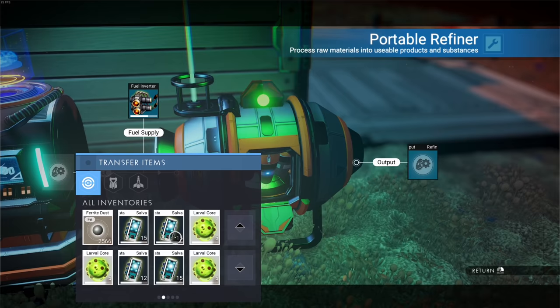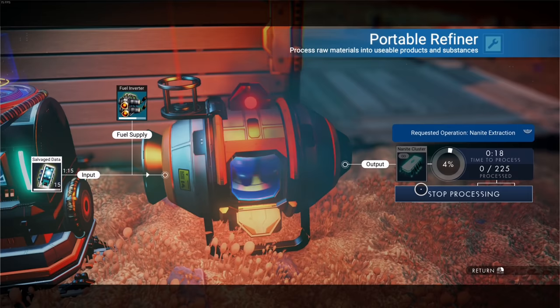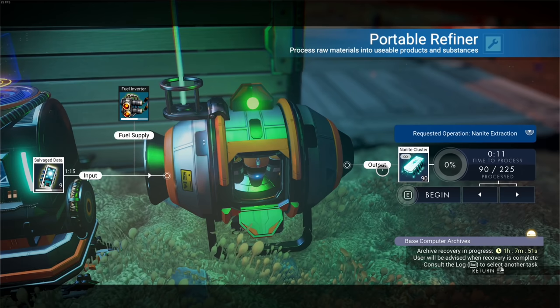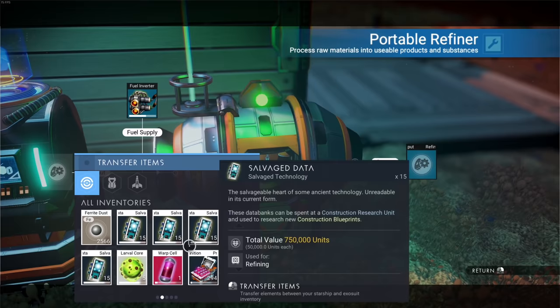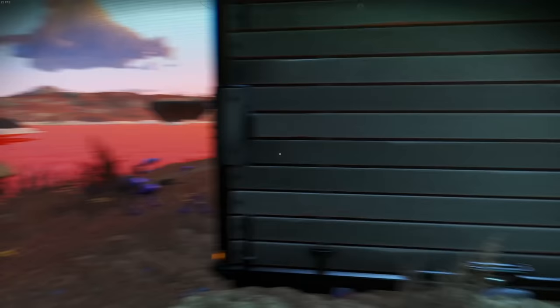Refining the larval cores into nanites — though I accidentally started refining salvage data into nanite clusters instead. I didn't even know you could do that! So now I have even less salvage data. Oh well — not that bad. We end up with 1351 nanites total, which isn't bad.